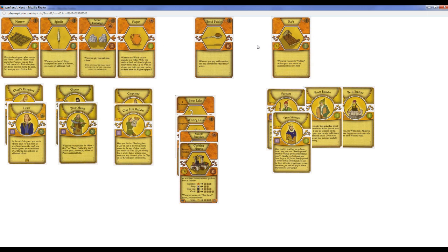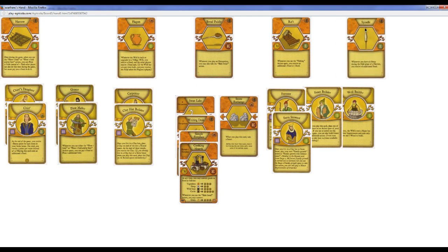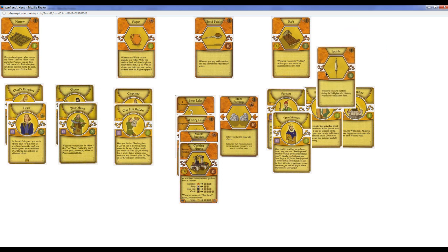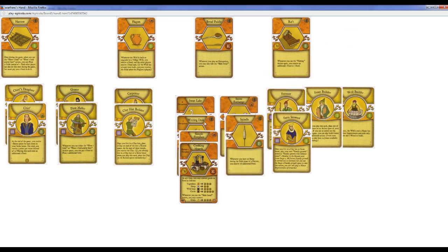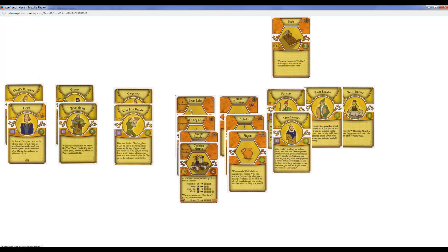I probably want stuff that will give me Stone, so I think Stone Exchange would be alright here. It would let me — if I have extra Clay from Clay Hat Builder — grab some extra Stone. And then Spindle, I'm unlikely to play actually... maybe I would play Spindle. Holding a Breeding Pair of Sheep is always nice. Yeah, maybe I'll take Spindle just in case, and then Flagon — it's 4. So I'll remove these 3 and I'll keep Fence Builder, actually.